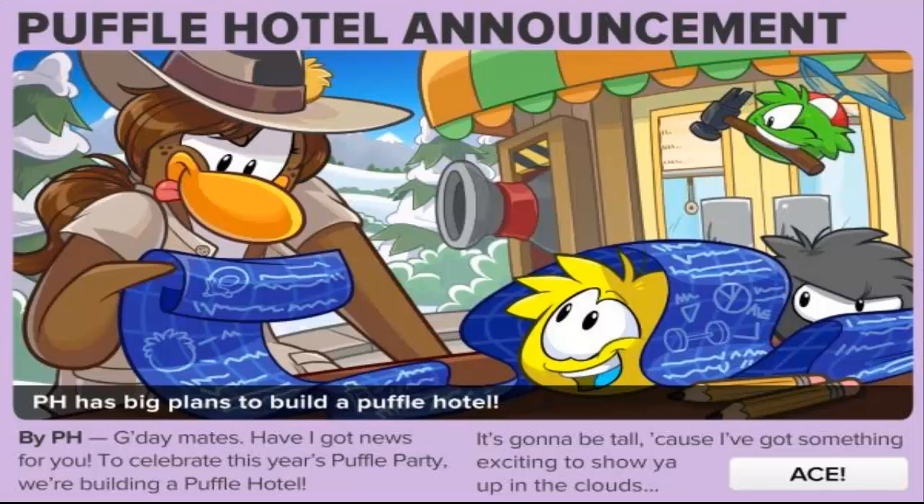Here is a snapshot from Club Penguin's newest newspaper update and as you guys can see it says Puffle Hotel Announcement. You can see a whole bunch of Puffles lined up behind some blueprints with the Puffle Wrangler, also known as PH. At the bottom it says PH has big plans to build a Puffle Hotel.